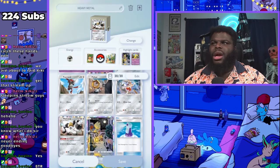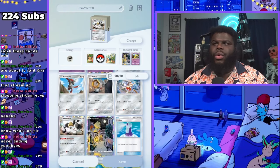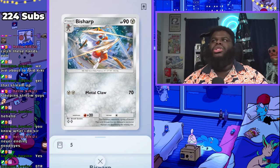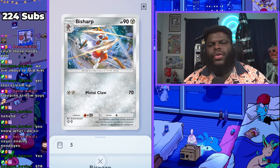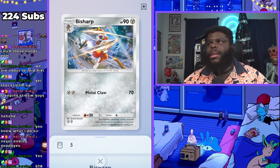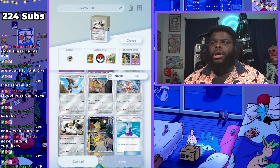Pawniard and Bisharp — Pawniard just does 30 damage for one energy, but you can evolve it into Bisharp and Bisharp actually does 70 damage for two energy, which is crazy good. If you start the game in second place and get that extra energy to begin with, you can start tagging your opponent's Pokemon and they just will not be able to survive. This thing hits really hard, really early. Really good Pokemon.